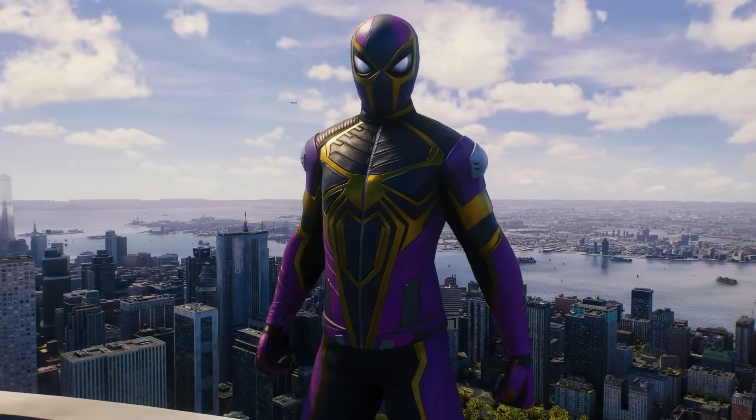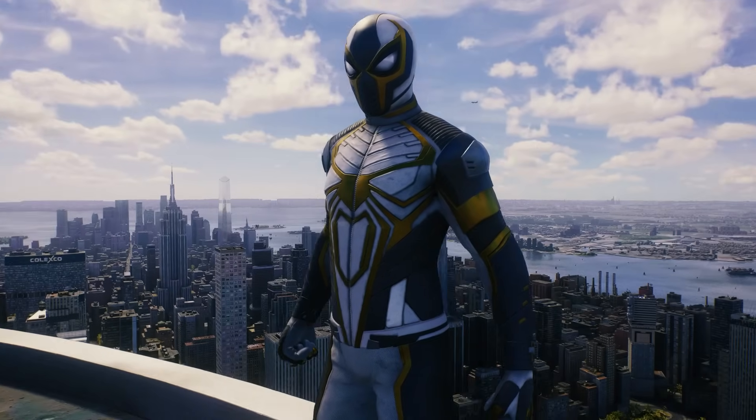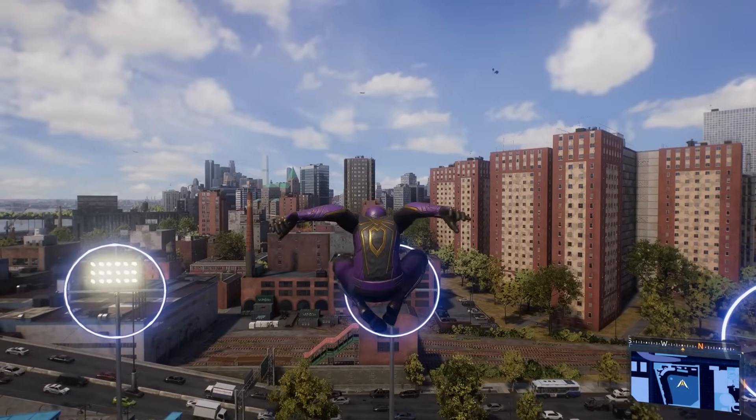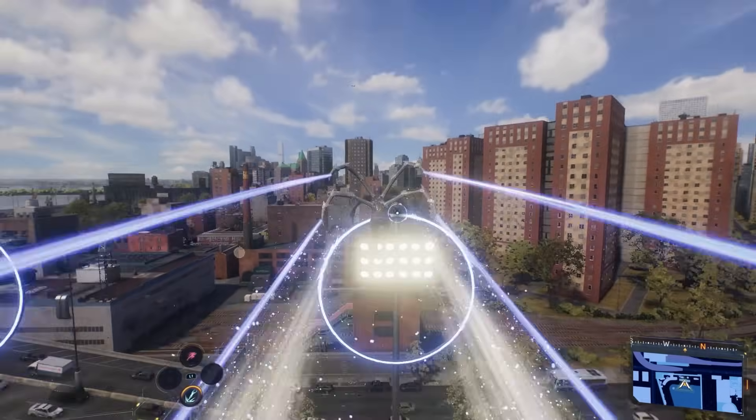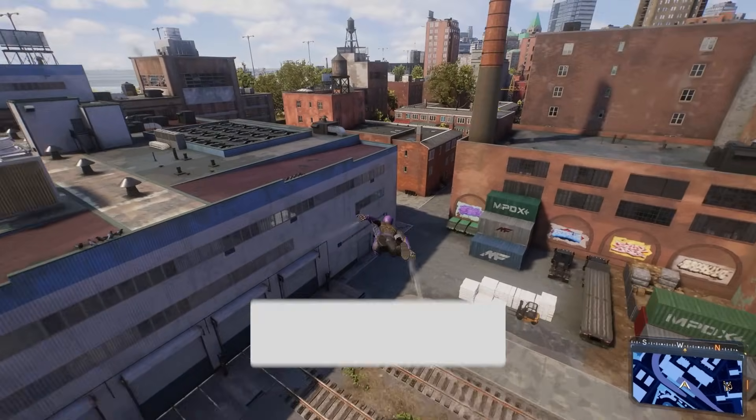At number 38, I have the Saving Lives slash Wraith Suit. This is the suit that you unlock when you complete that side mission with Wraith. There's just too many lines on this suit, and Spider-Man just looks weird in it. There's just something about it where it makes it look like he's uncomfortable when he's wearing it.